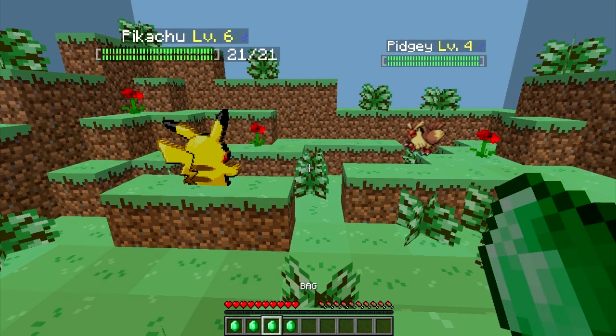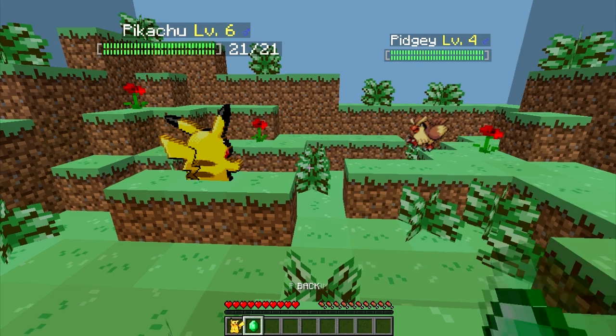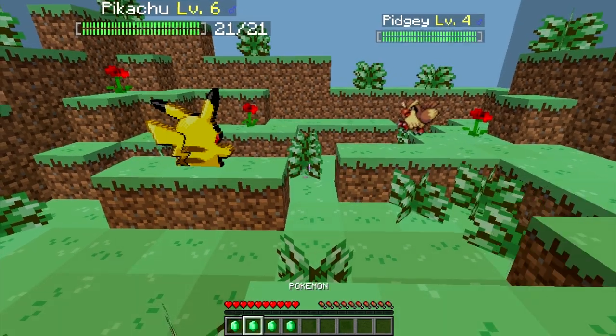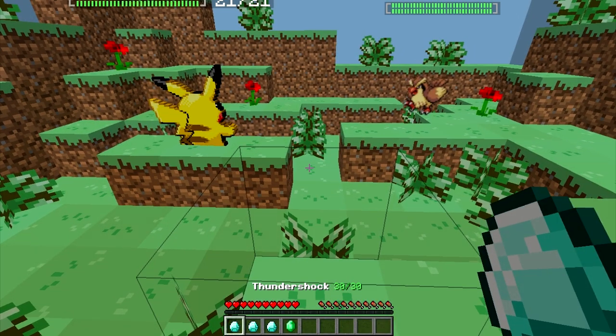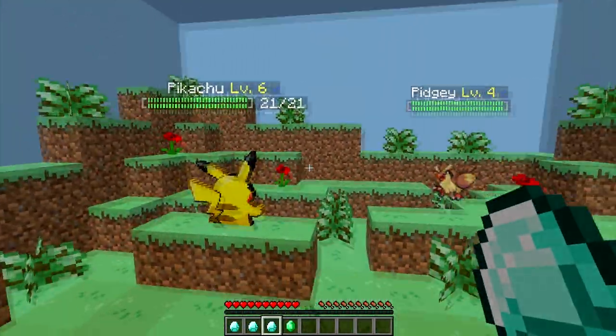You can run, go to your bag — bag doesn't work yet — Pokemon or fight. If I click Pokemon, it shows me what my Pokemon are, so I have a Pikachu. These are all its stats and the moves it knows. I can go back and click fight: Thundershock, Growl, Tail Whip — those are the current moves my Pikachu knows.